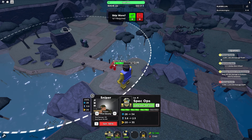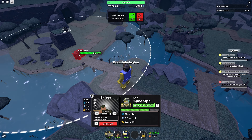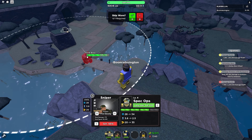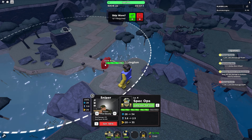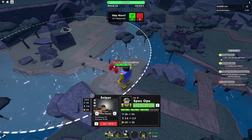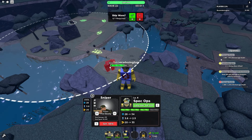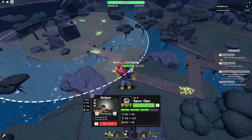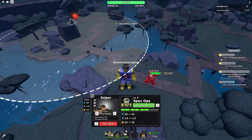Slow boss — 1600 health! That's a lot of health. It is gonna take us a hot minute to melt this man down. We're not even — he's not even half dead and the next wave's already coming.